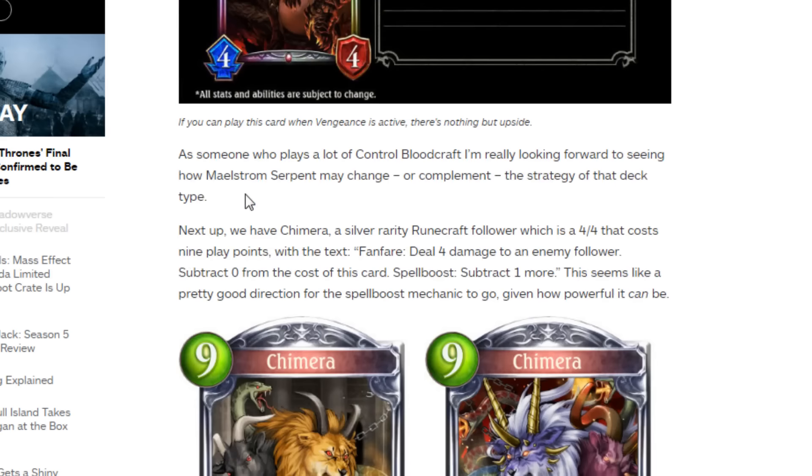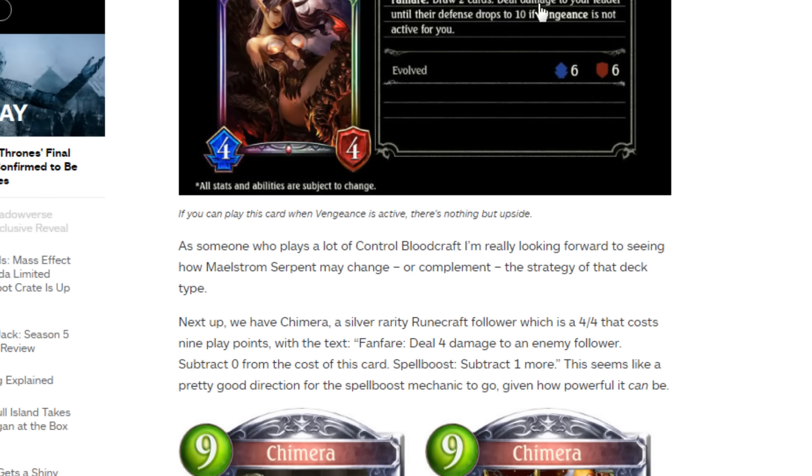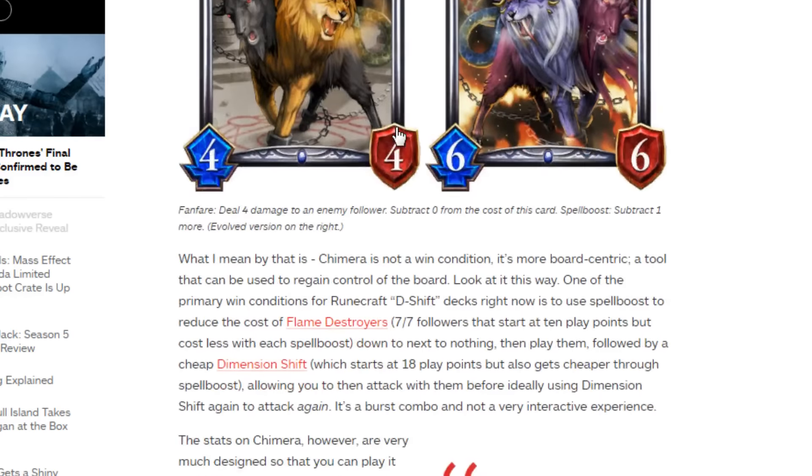They also mention one of the cards we've already seen — draw 2 cards and deal damage to your leader until you're at 10 health, activating vengeance. It's not bad; it's good for vengeance activation.